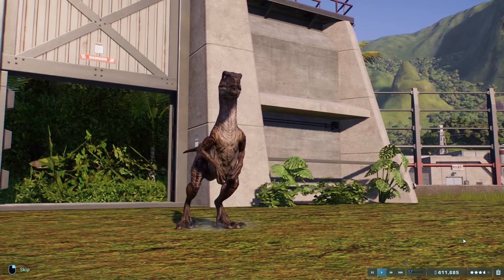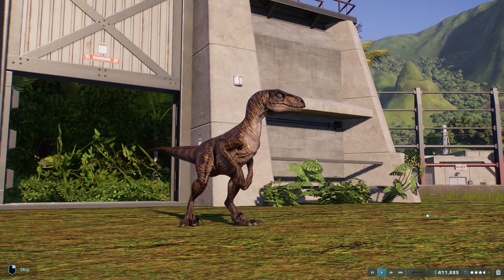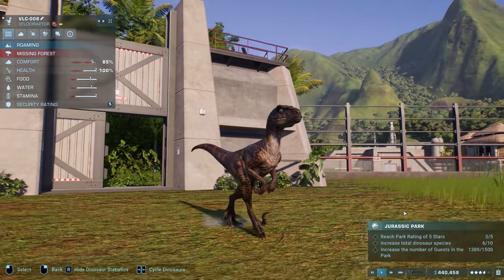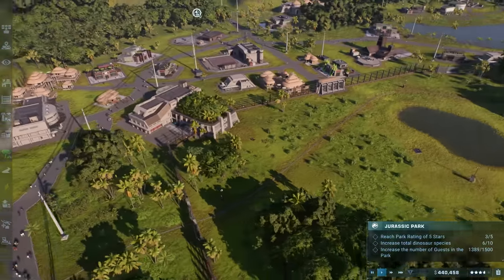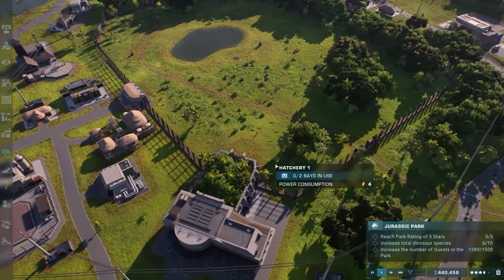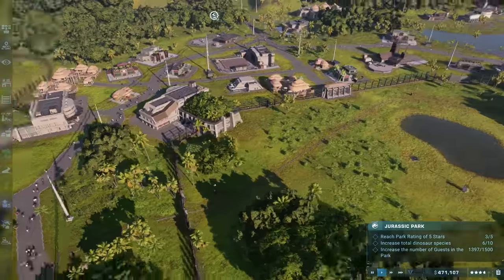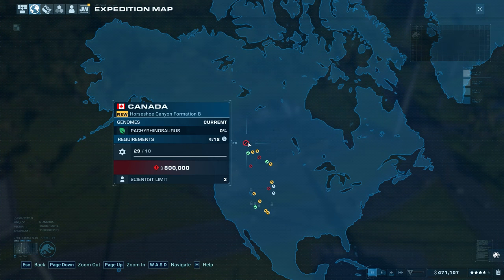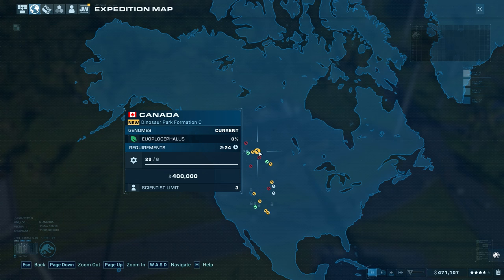I'm surprised the T-Rex didn't hunt down that velociraptor — he just roared and turned around, which is kind of good because now we have two velociraptors. Missing forest — he's going to discover it in just a minute. We have 1,389 guests and six different species right now. That really incentivizes going on more expeditions to get more species and variations.